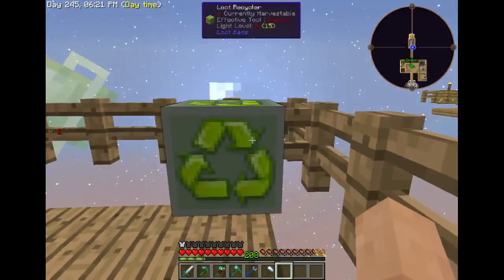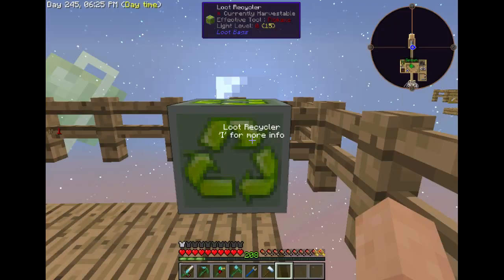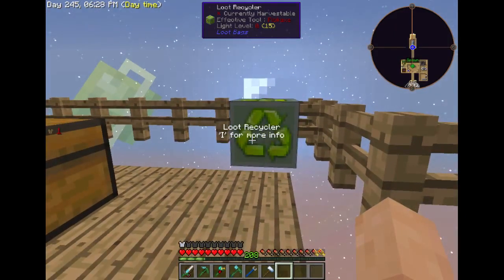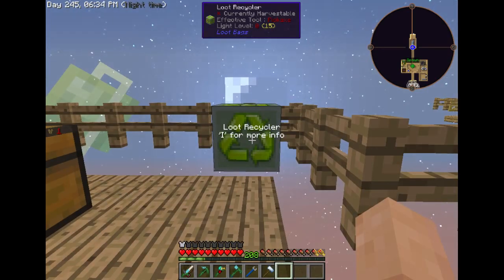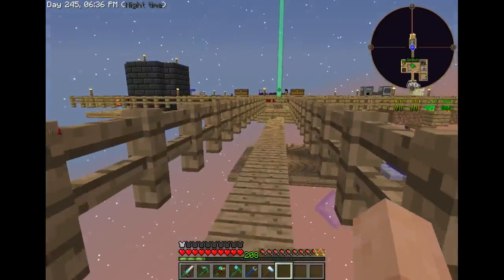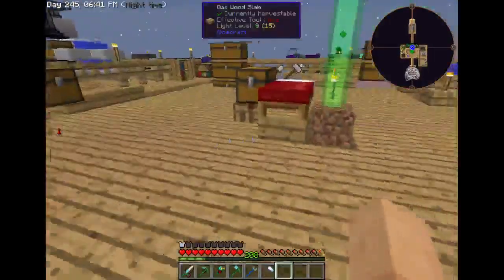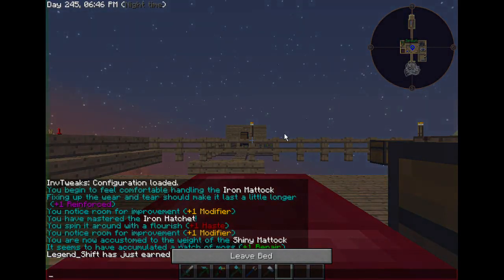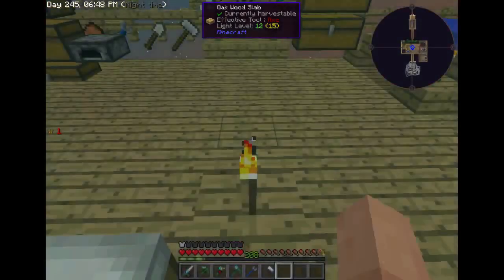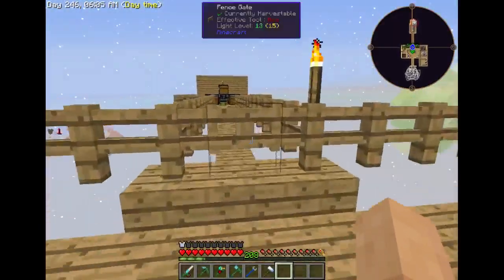When I get about 25 or so of those legendaries, I will crack them all open on camera and see what we get out of the highest tier loot bag. I also made this recycler — I've got 26 common bags in that now. The loot recycler basically has a list of all the possible items you can get from a loot bag. Let me go ahead and sleep real quick while I talk.